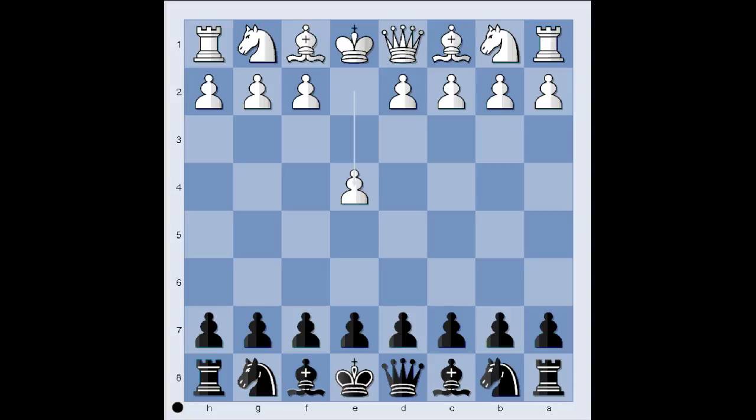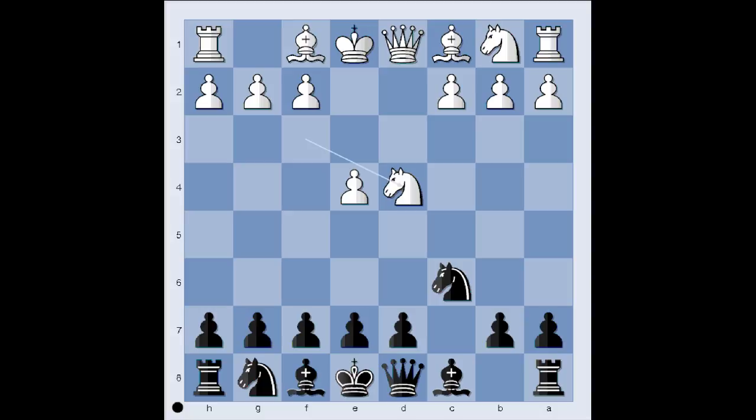Joe Nunn had white pieces and he started with e4. Natov played c5, knight to f3, knight to c6, d4, pawn takes pawn, knight takes on d4. And now e5, attacking the knight. Knight to b5, and the threat is knight to d6 check. Black played d6, preventing that.